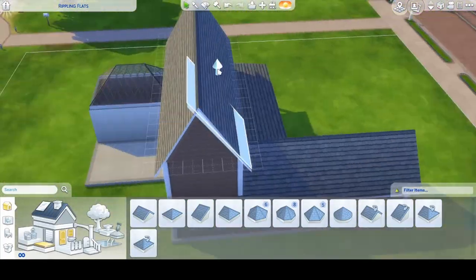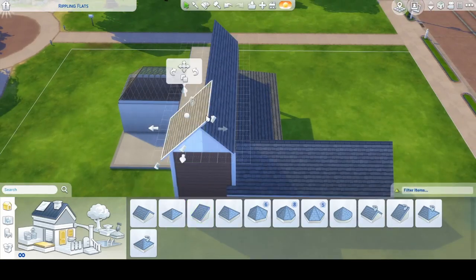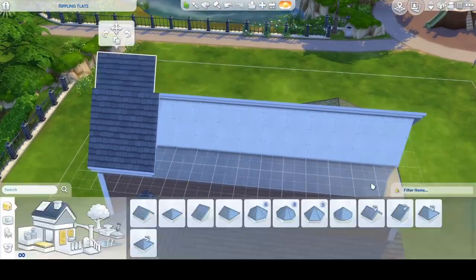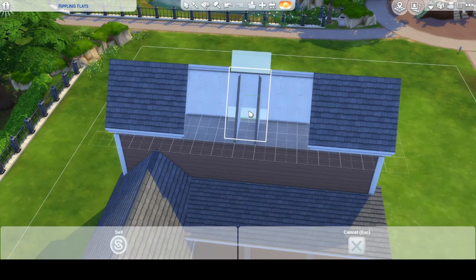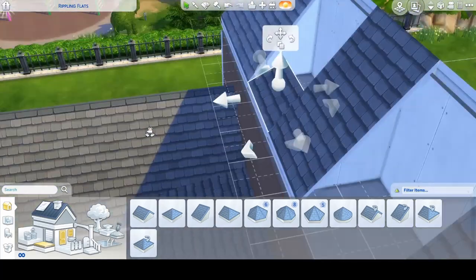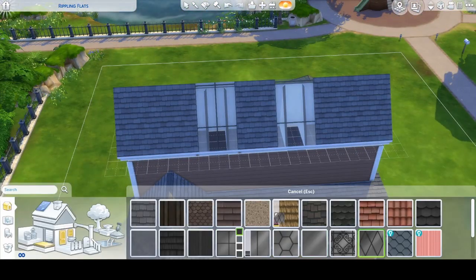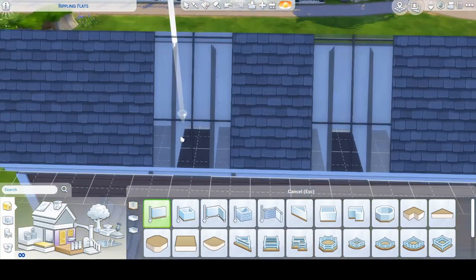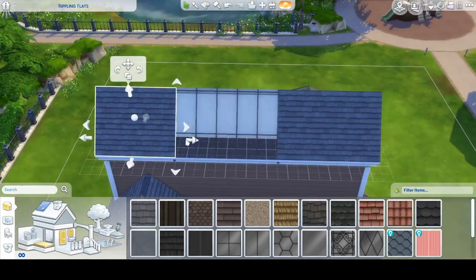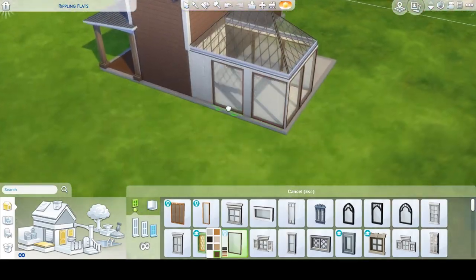I spent ages on this roof. I wanted to put skylights in the roof. I'm not sure if anyone watches Little Simsie, but I watch quite a lot of her videos and she makes these amazing skylights by manoeuvring the roofs in such a way that she puts the glass in the middle. I was trying to do it for ages and I just couldn't do it. I ended up trying to do a big glass pane on the roof, but even though I spent all this time on it, I ended up deleting it because it just didn't suit the house at all.